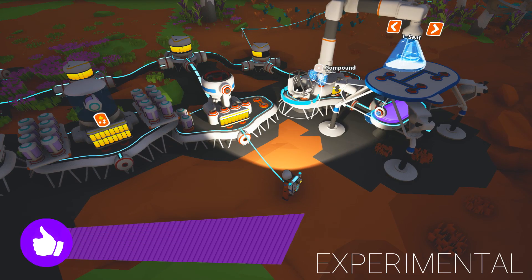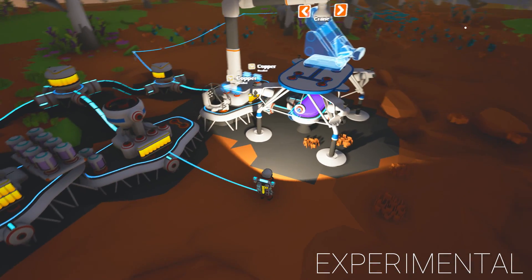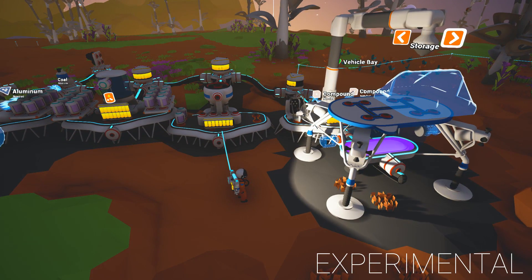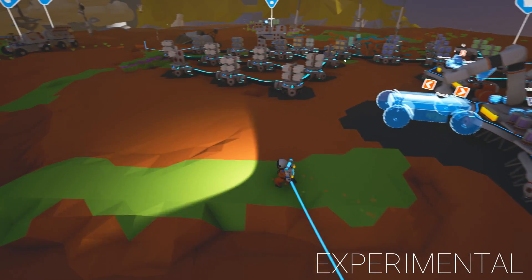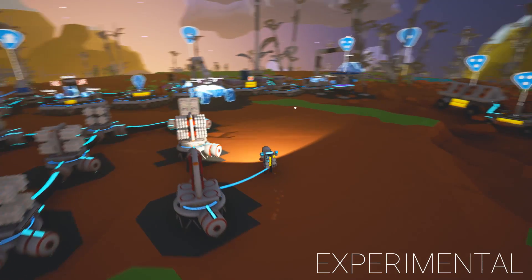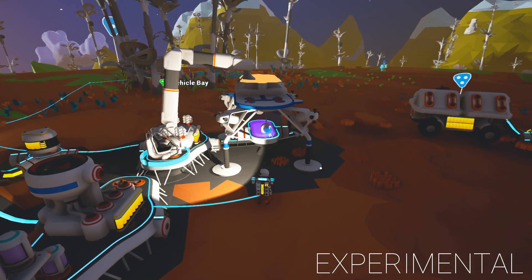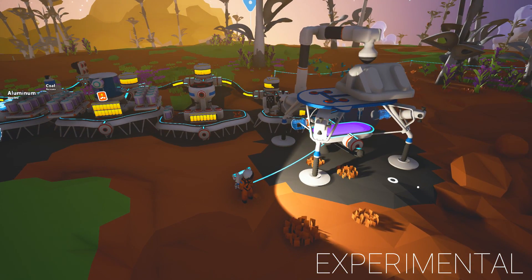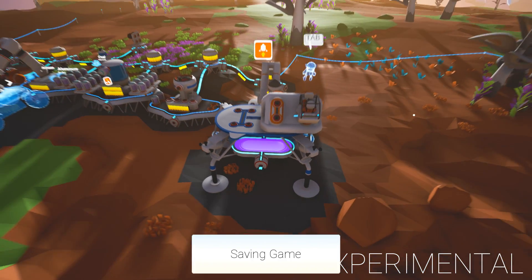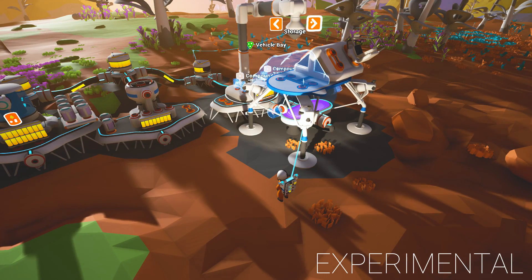We've got a seat. I've been told that if you put on storage - that needs compound - you can use one of these normal seats on there. Other people told me you can't. So let's do a test. We'll stick a storage on here and then see whether we can put this seat on there and launch. It does - you can launch with that one on there. So we may as well add another storage on this side.